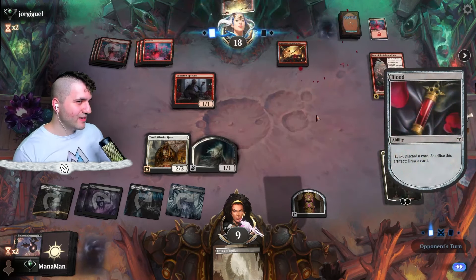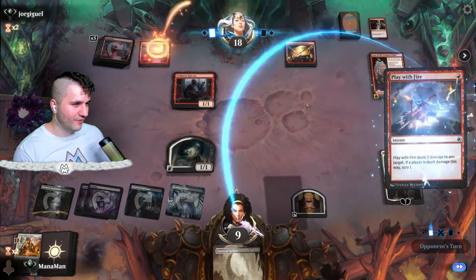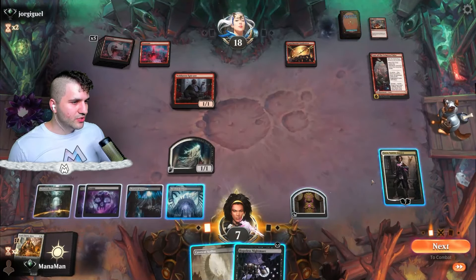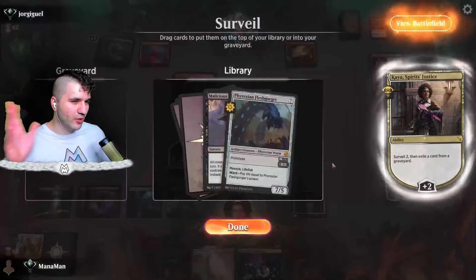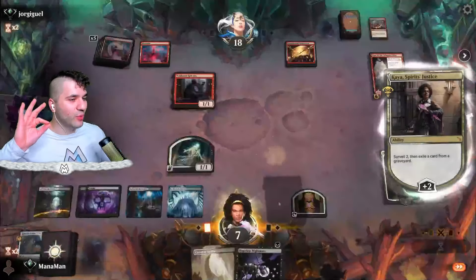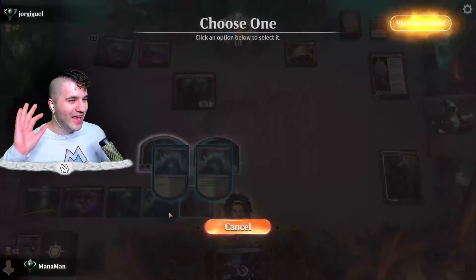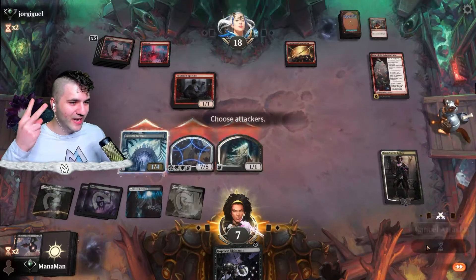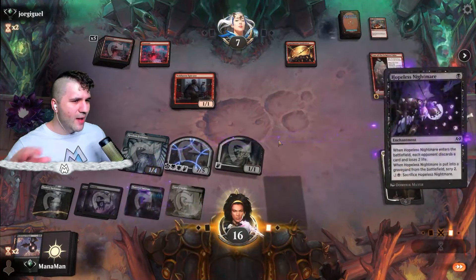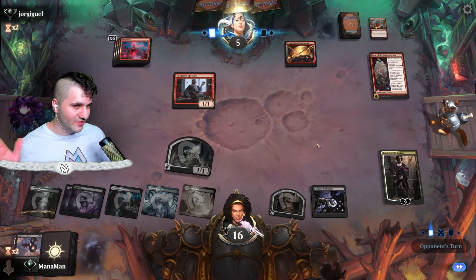Kaya activates: surveil into exile card from graveyard — we get a Phyrexian Flesh Gorger. Ditching the eclipse, and now we get the 7/5. That is everything: a 7/5 with lifelink, cheated out. Restless Fortress gives us an extra two. Back up from seven to 16 life. I think there's absolutely no way they come back from this — though the Flesh Gorger did get exiled, so we can't do it every turn.